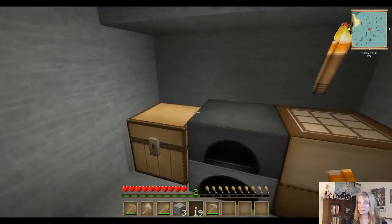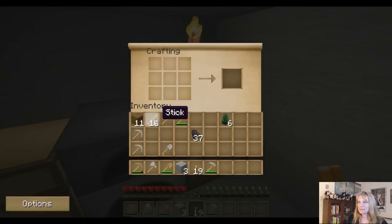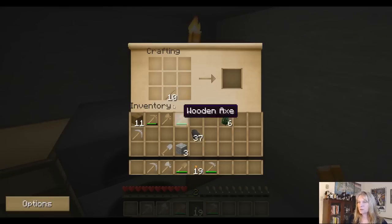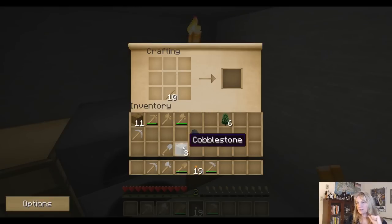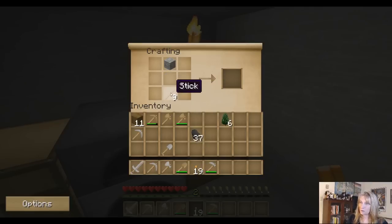Let's make a sword because we need to find some iron — that's the next thing I want to go looking for, and that's going to be underground in scary places. So I want a sword. With a sword you've got the short handle, and stone is the best I can do at the moment, so I'm going to make a stone sword.